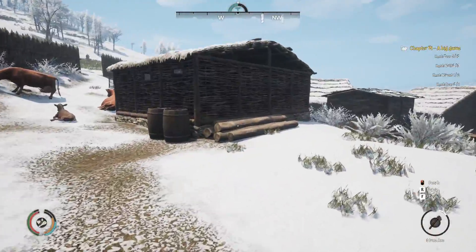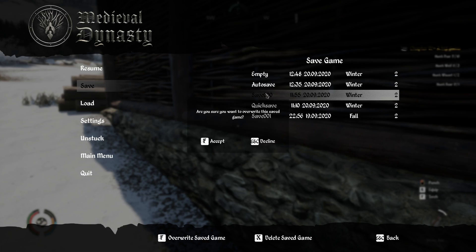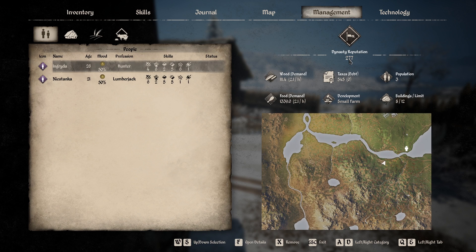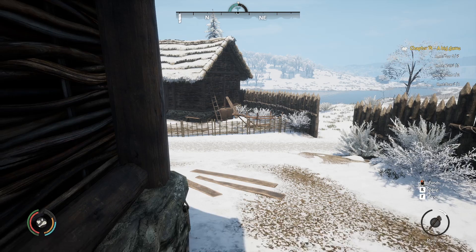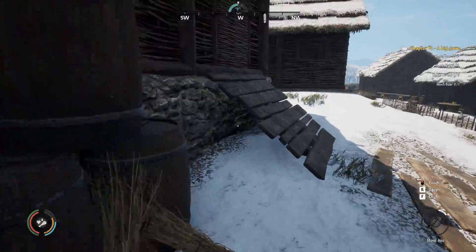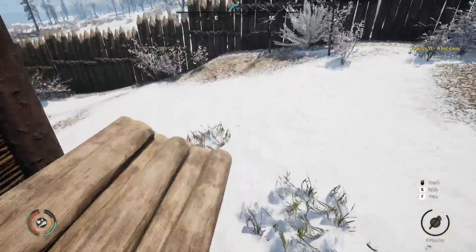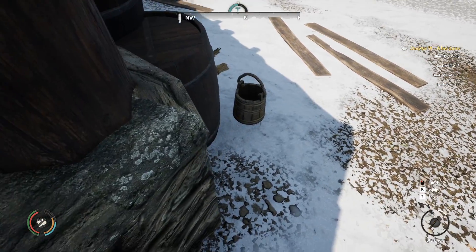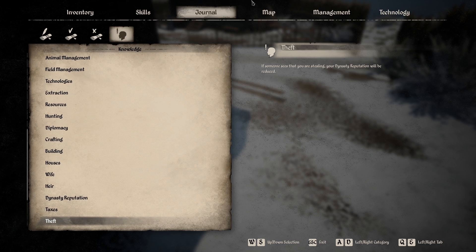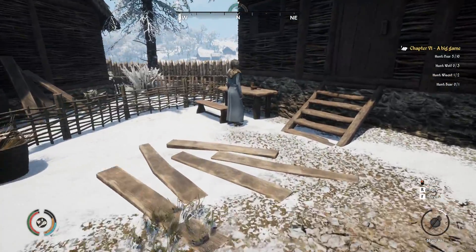Right now I have 28 farming points and I know there's a bucket around here I can take since I grabbed one the other day. Let me save and make sure I don't get seen and lose reputation. Reputation is 277 — let me try to steal it without being spotted. I'll try from this angle and see if they see me.